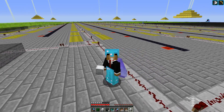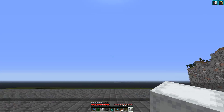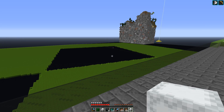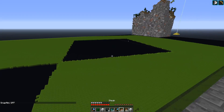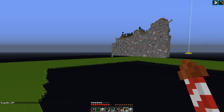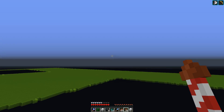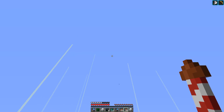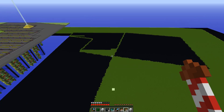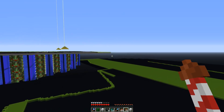Hello guys, welcome back to another SciCraft episode. Today we're going to continue some work on the creeper farm that was started a couple months ago. We are actually now in the final stages of finishing this project. We covered the whole perimeter floor with mostly black concrete, and if we fly up a little bit you can see a creeper face here - some decoration in the creeper perimeter.